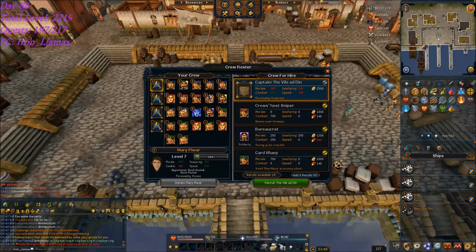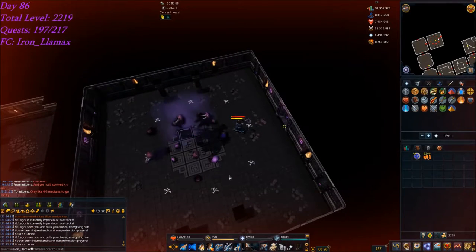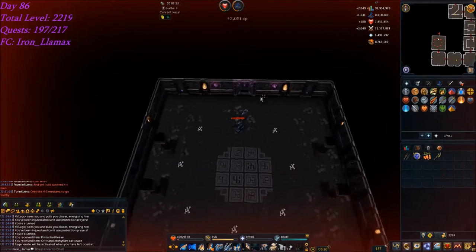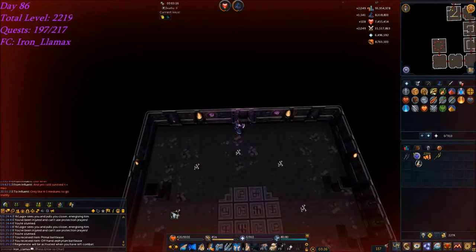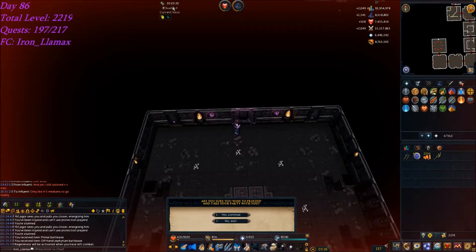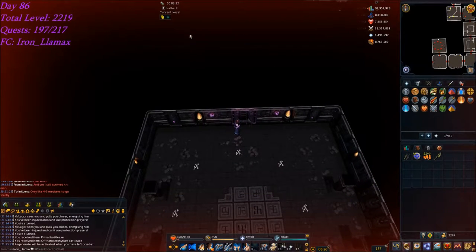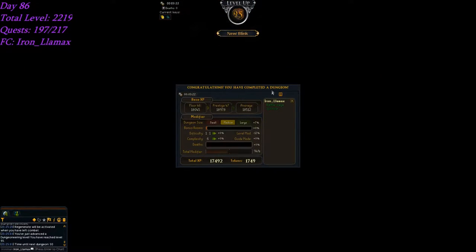Still looking to upgrade all of my crew — still got some of these 500–600 stat guys and second-area eastern overseers I need to replace with bureaucrats. Almost died to the special attack on that boss because I wasn't paying attention. So excited — tier 99 battle axe, that's like a 3 minute 20 second medium floor, a new record for me — and it happens just as I hit level 95.